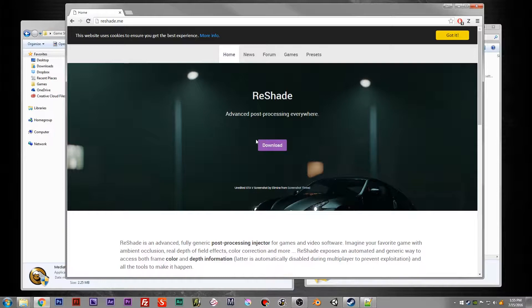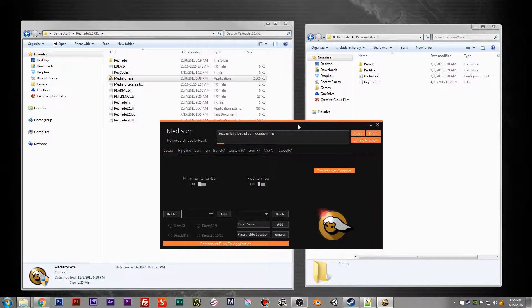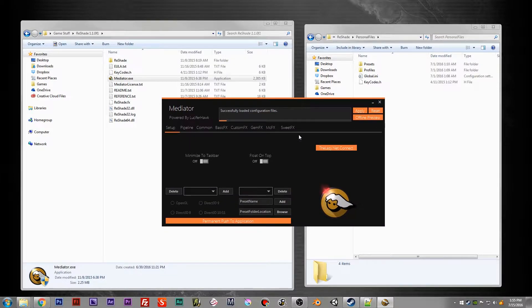I wanted to give it just a quick little overview here. I've been using it some. You go to reshade.me, you download it, you extract it, you open it, and then you get this snazzy little interface. From here you can see we have all these different things — the pipeline, Sweet Effects, all these different things that we can put into the game.